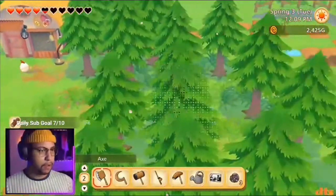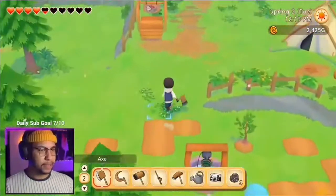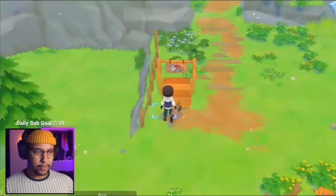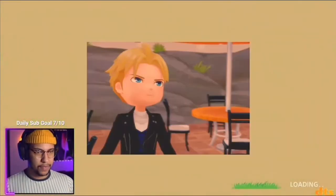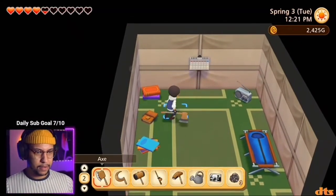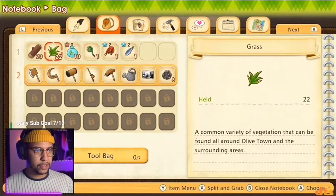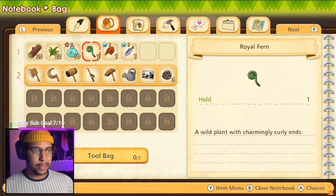My bag is full. Let me sell some stuff. Whatever that little thing was, I just collected it. I'm going to keep those. Can I put stuff in? New notes. I just need to unlock more. Let's trade them in, then.